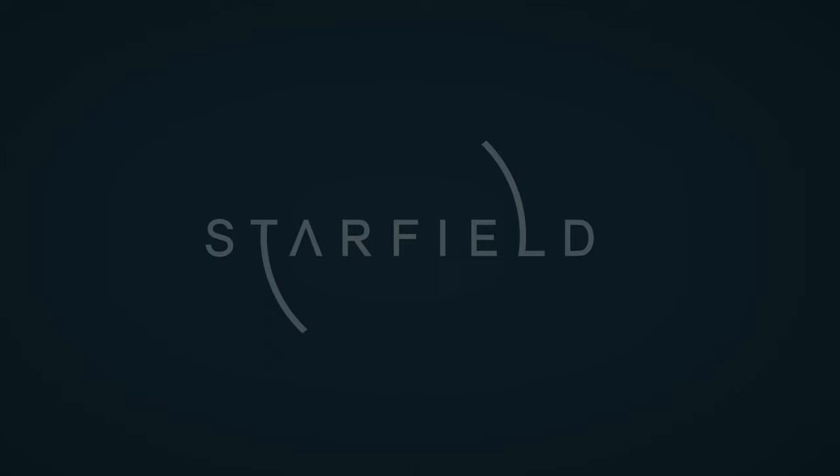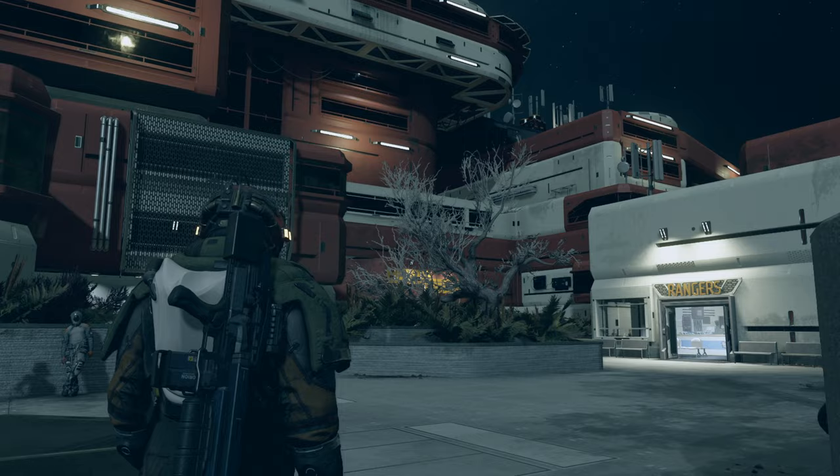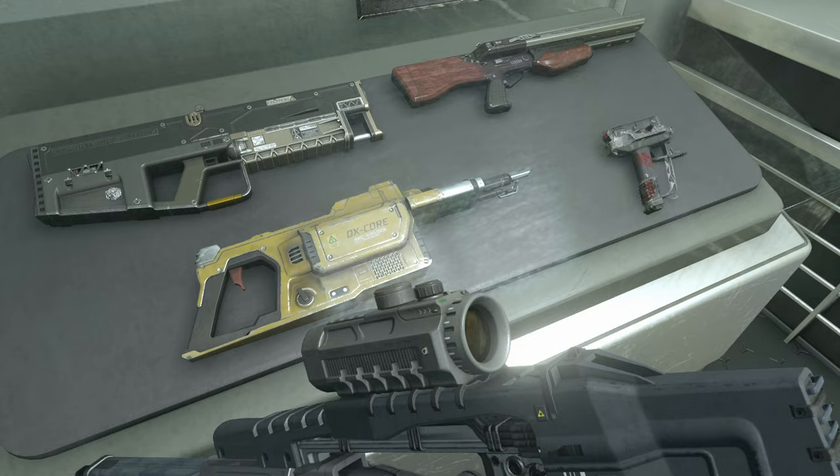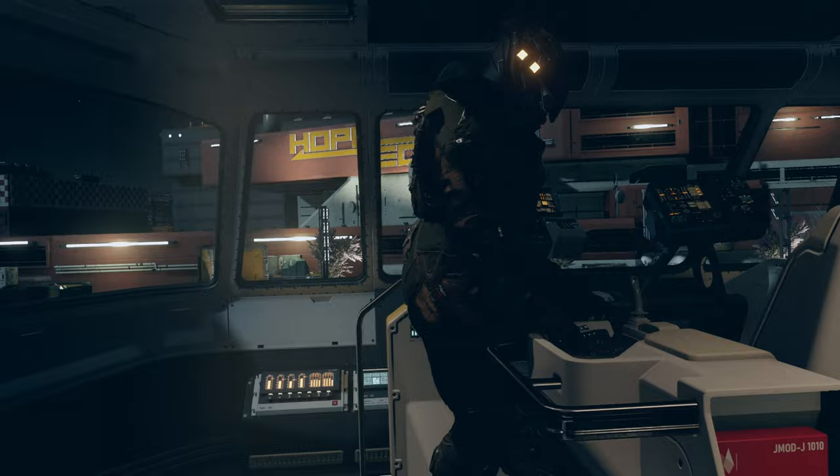Hey friends, welcome back to another origami design vlog. Today we have something super exciting to fold. Bethesda Game Studios — not sponsored — just released a new sci-fi RPG that allows you to traverse the universe, and to do that you need some good equipment. The game has tons of really cool weapons and armors that I took inspiration from to design something in origami. There's just one really big problem: I've never designed anything sci-fi before, so this was an incredible challenge.